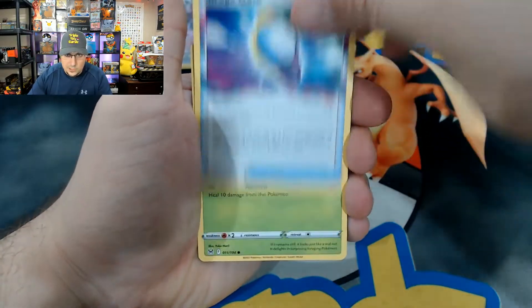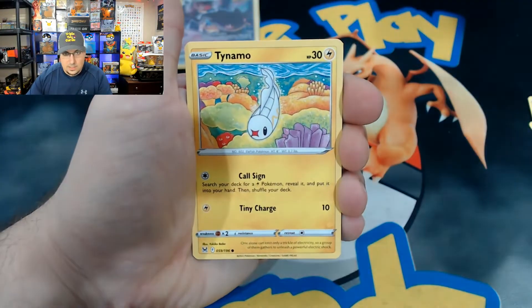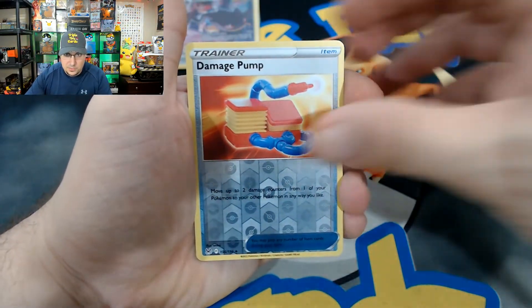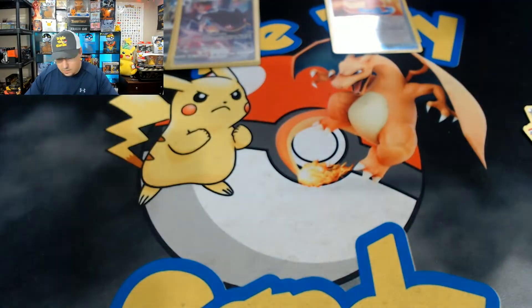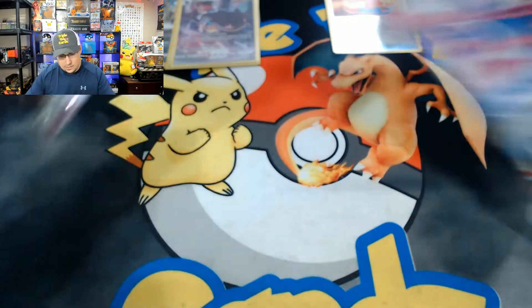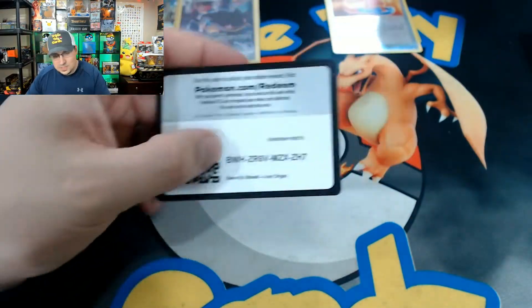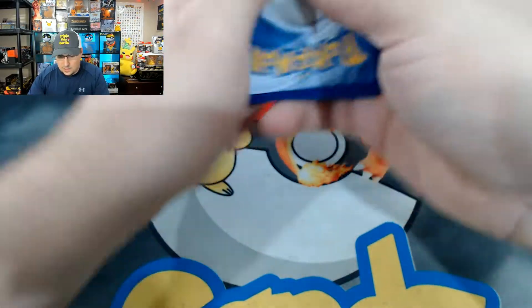We got Litleo, Minun, Damage Pump, and a Honchkrow — non-holo rare for the Honchkrow. Getting into our next one here. Hope everybody's been doing good — we got the holidays coming up so I'm excited for that, hope everybody's gonna be spending it with their family and having fun.